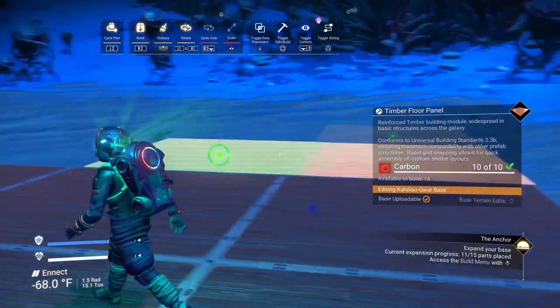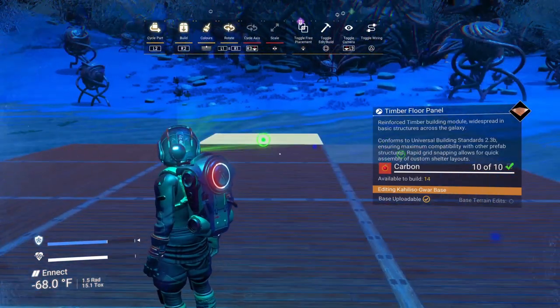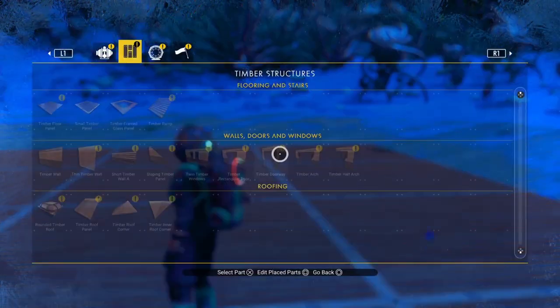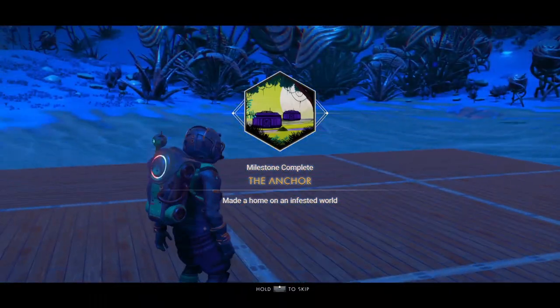When you get to the next anchor planet, go ahead and put down a base and some floor panels. They're the cheapest thing to build, and you need to build on an infested planet for one of the milestones. Then you can just delete it and get your materials back.